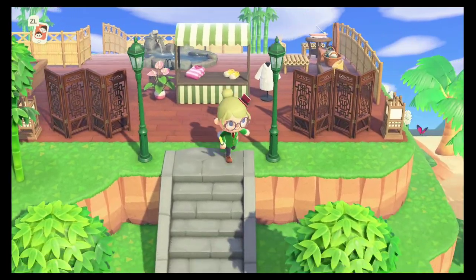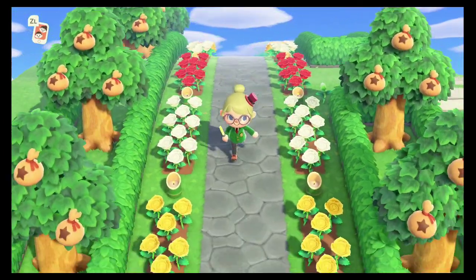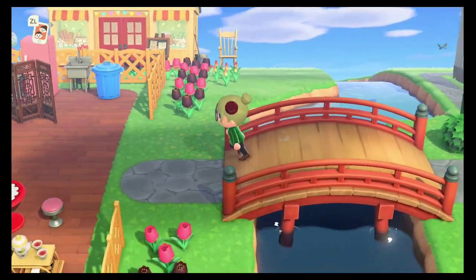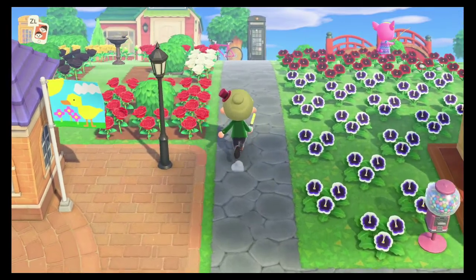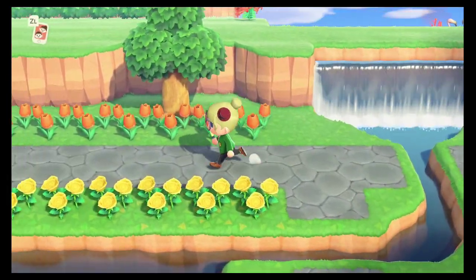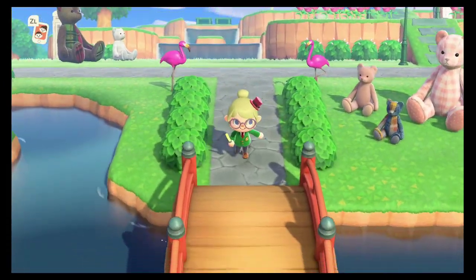Those are the main parts of the island on this side. Now we're going to head back to the area we started and then go north of the river in town, where there are a couple of other interesting things to see. We head north, going past the Able Sisters again, hop a little stream, and head back in this direction. You can see a few more phone booths — we'll go up here for a bit.